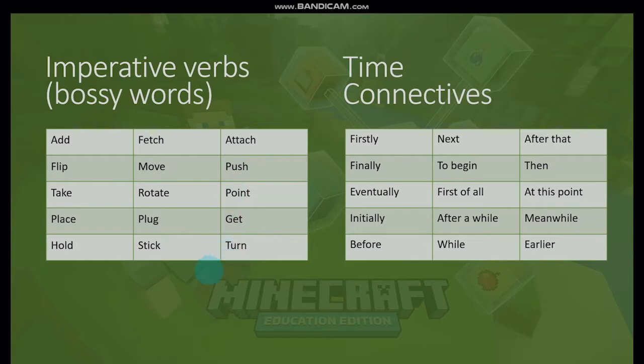We're going to use a lot of these as we make our instructions. Over here you see time connectives — words that tell you when to do something. They have to do with time, and we use them as transitional words. Examples include: firstly, next, after that, to begin, then, eventually, first of all, at this point, initially, after a while, meanwhile, before, while, and earlier. These are the special types of words we're going to be using today.